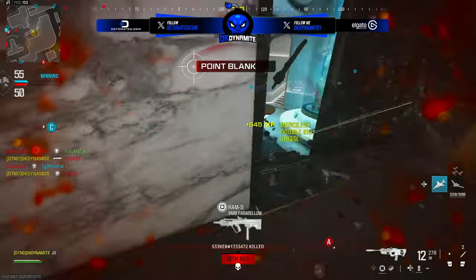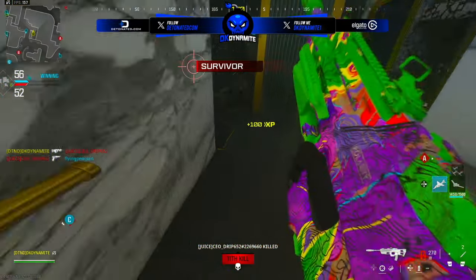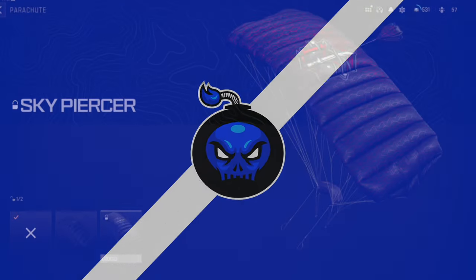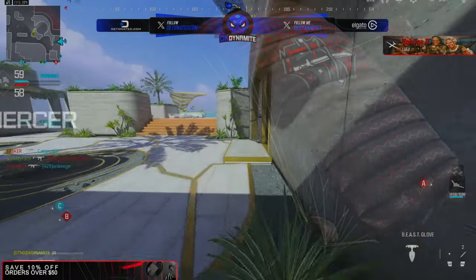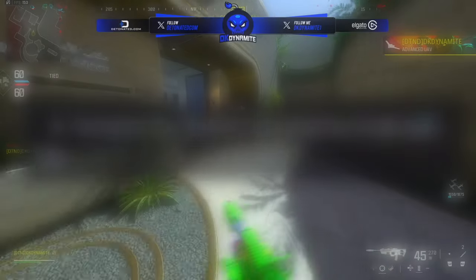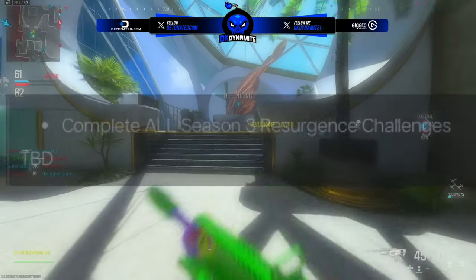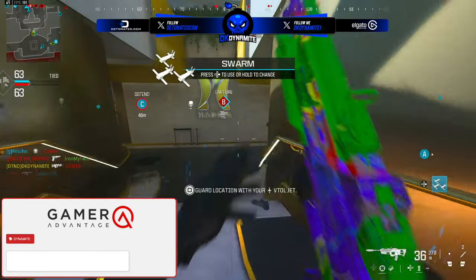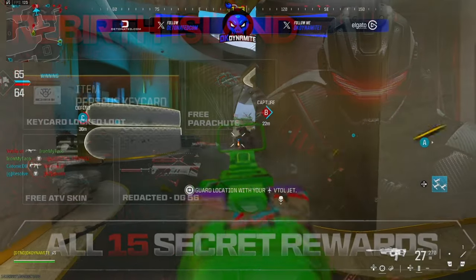There is a whisper going around the community — which I don't really believe but it's an interesting rumor — that by completing every single secret challenge on Rebirth or all of Resurgence, you can unlock this skin. We know there's a parachute skin you can get by finishing all secret Rebirth challenges, and there's also reportedly a reward for finishing all Resurgence secret challenges. You can't actually finish that until another LTM drops later in season called Rebirth Loaded, so it's speculated there could be another master reward for doing additional secret challenges.